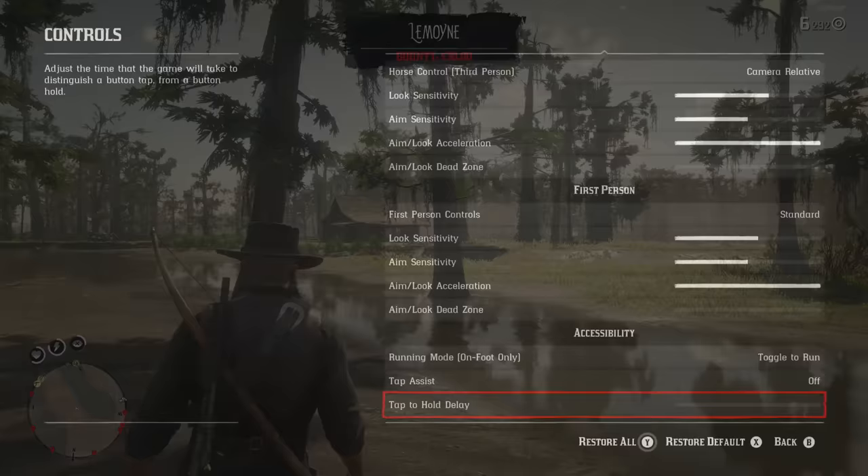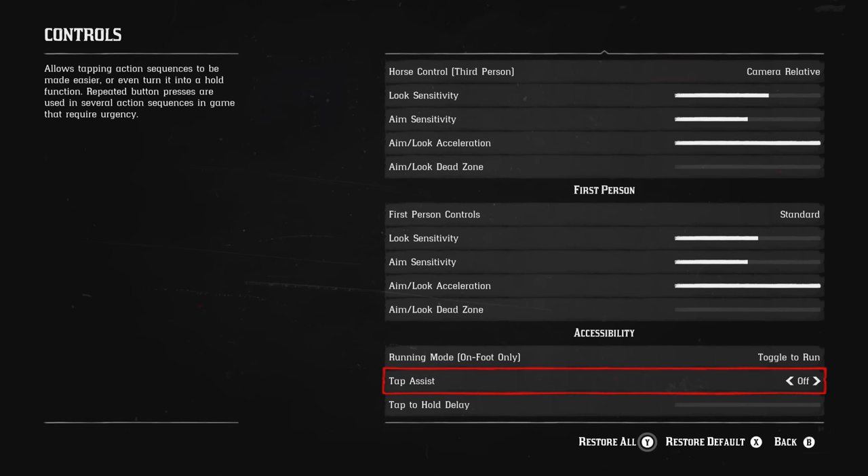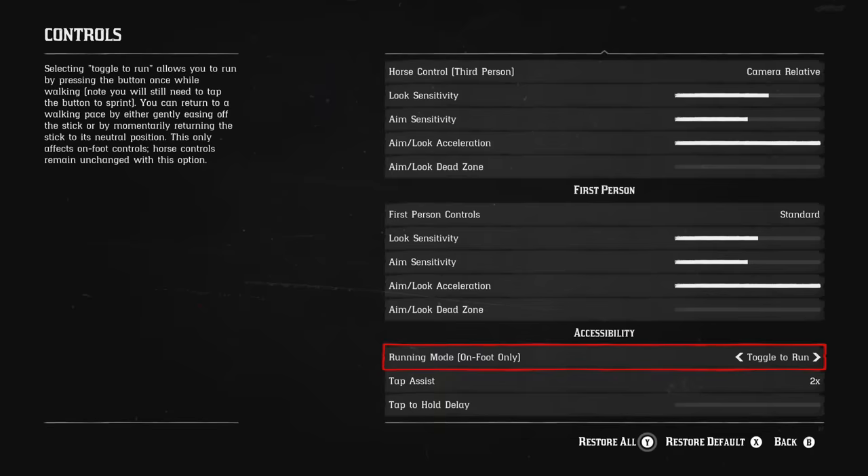Back in settings, one of the other things you totally need to change is in the accessibility section — still in the controls panel. Turn this to toggle to run. I guess if you like holding things down to run you can do that, but toggle to run just makes your life so much easier. You just press the button and boom — whether you use A to run or the left stick, having toggle to run makes life easier. One other thing people may have missed is tap assist. This is for those quick time events where you have to hold or keep pressing a button to help out. You can assist it so you can just hold it instead of tapping. I would highly recommend putting running mode on toggle.